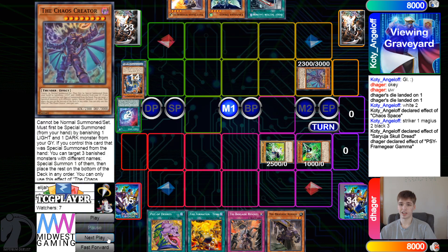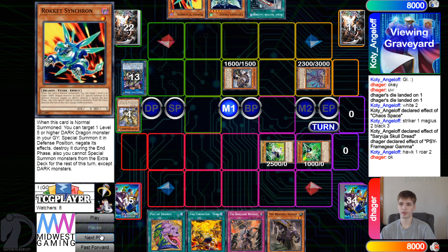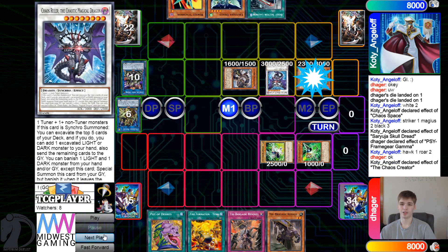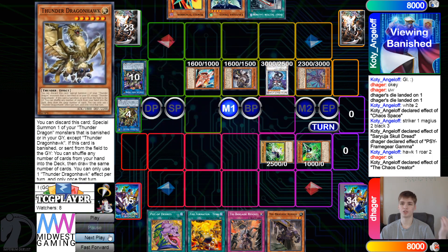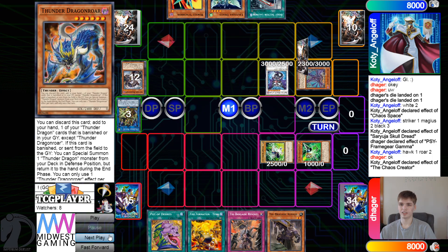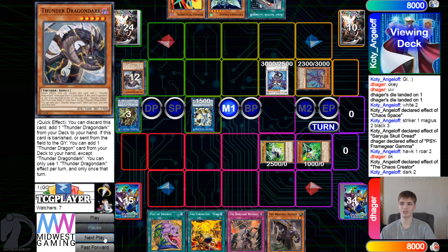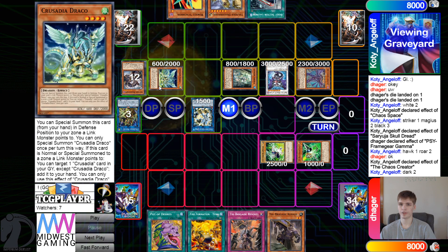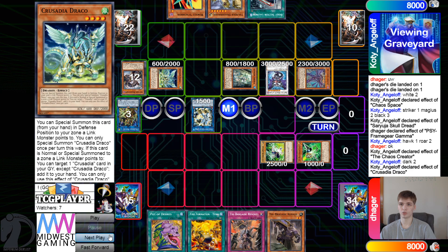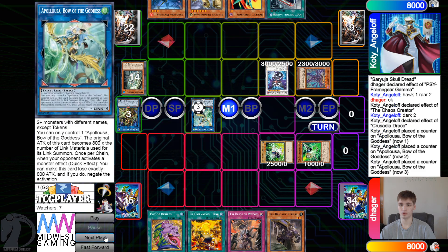Then summon out the Chaos Creator by banishing the Light and Dark. They're going to get Roar and Hawk, so bring out Dark, put one back, draw. Then Papega Ruler brings itself out by banishing the Light and Dark, then activate the Chaos Creator effect - they're going to bring out Tracer by putting back two. Get rid of those to go for Needle, get Needle and Dark. Go ahead and search out Hawk from deck, then special summon out the Crusadia, summon out Draco - Draco adds back. Then turn all of those into Appaloosa.